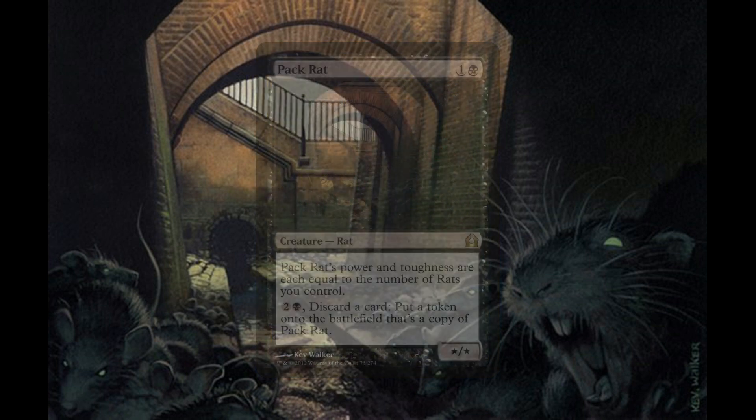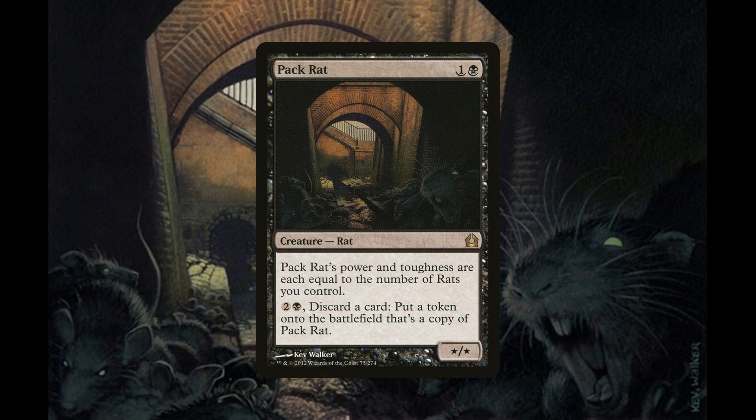Next we have four copies of Packrat, a rat for one generic and one black mana. Packrat's power and toughness are each equal to the number of rats you control. You can pay two generic and one black mana, discard a card, and put a token onto the battlefield that's a copy of Packrat. Once we reach mid-game, we can start playing our Packrats and discarding all the creatures we mentioned to make more copies.